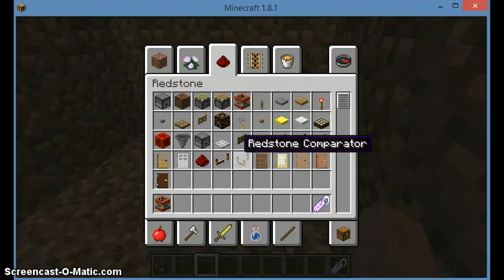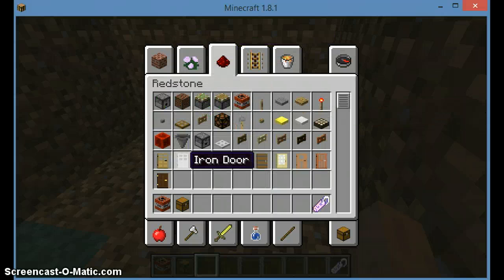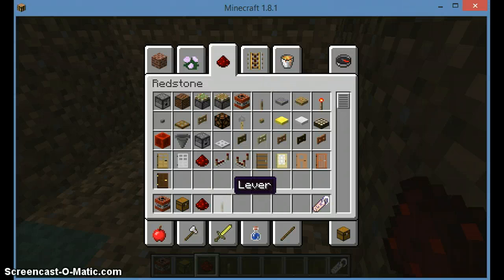You'll need some TNT, of course, a simple chest — no trap chest, just a simple chest — one redstone piece, and a lever. If you're in survival, you'll need two levers, only one redstone, and however much TNT you want. But in creative, all you need is just this stuff.